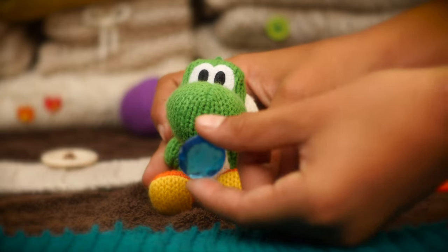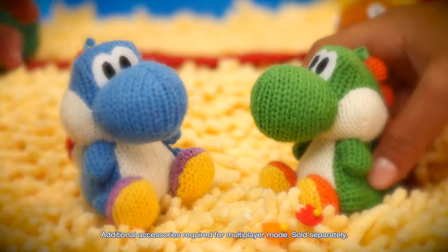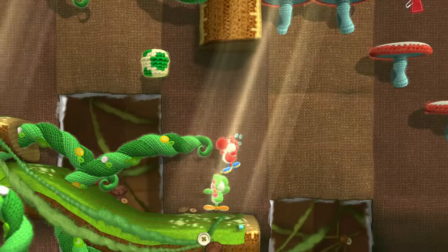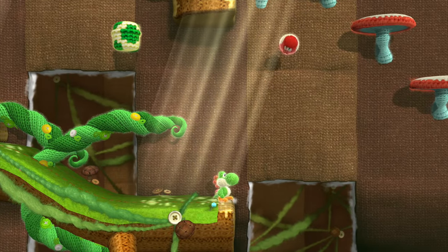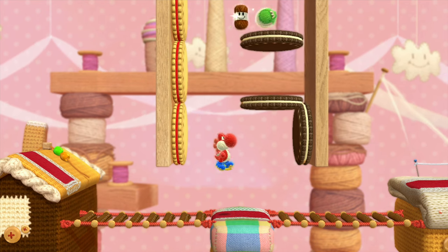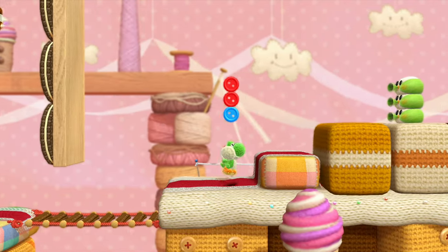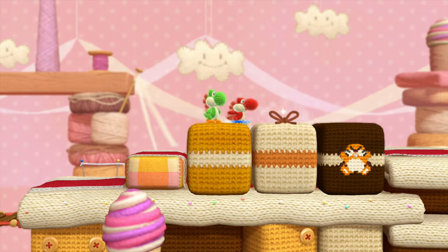With so much to explore and collect, why not cover more ground and play with a friend? There's a ton of really fun ways to explore the world together! For example, if you see a place you can't seem to reach by jumping, one of you can gobble the other up and spit them across the stage! It's a great move to remember, because it's super helpful — and it's also kind of fun! And if you're out of yarn, you can throw each other at enemies too! So keep that in mind!